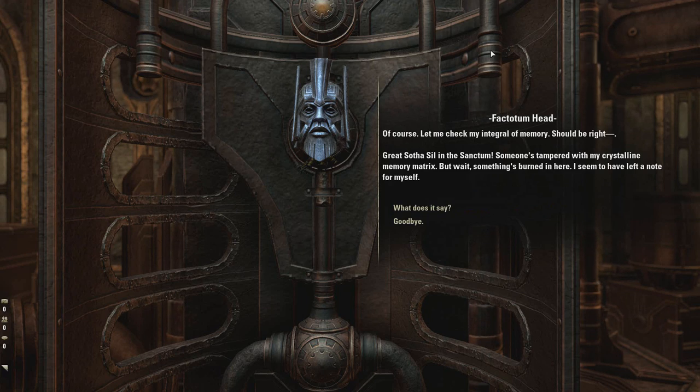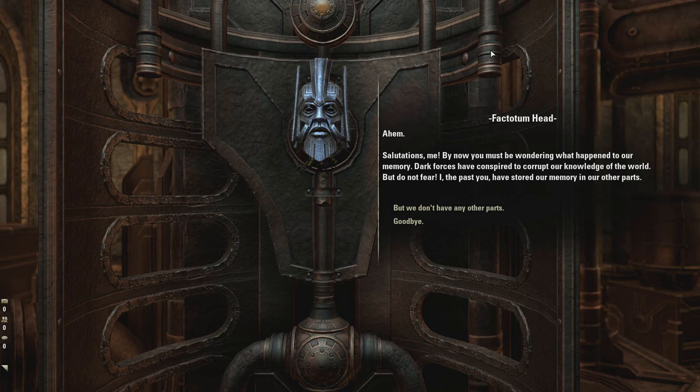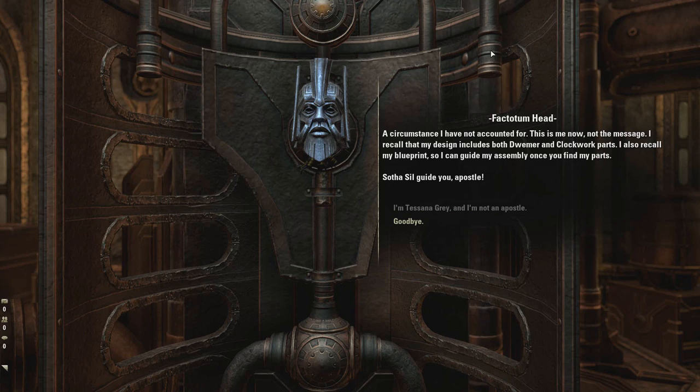Let me check my integral of memory. Great Sotha Sil and the Sanctum. Someone's tampered with my crystalline memory matrix. But wait — something's burned in here. I seem to have left a note for myself. Salutations, me. By now you must be wondering what happened to our memory. Dark forces have conspired to corrupt our knowledge of the world. But do not fear — I, the past you, have stored our memory in our other parts. I recall that my design includes both Dwemer and Clockwork parts, so I can guide my assembly once you find my parts. Sotha Sil guide you, apostle.